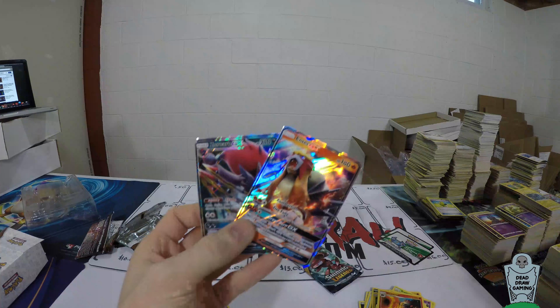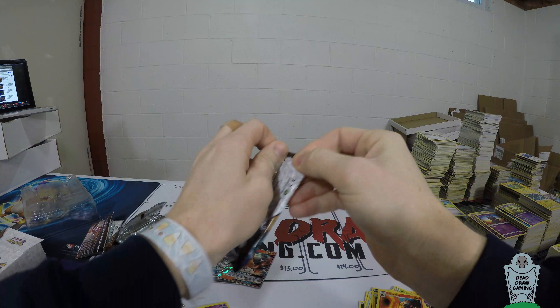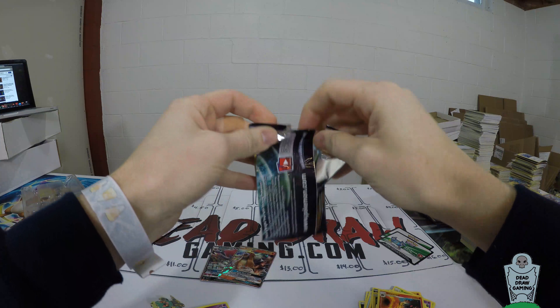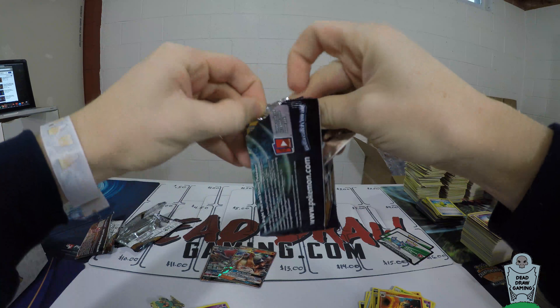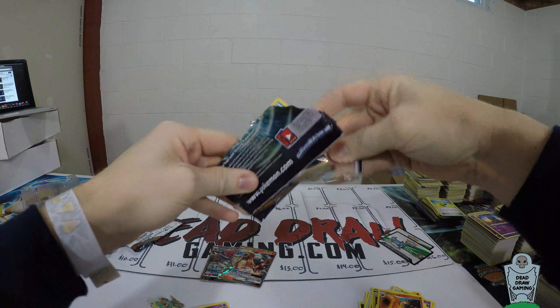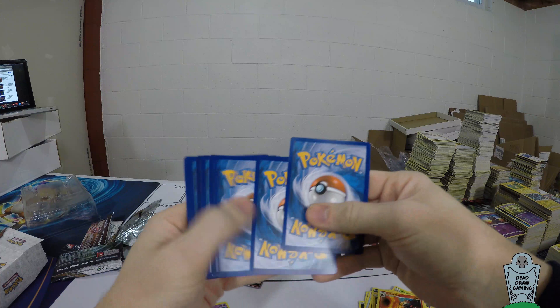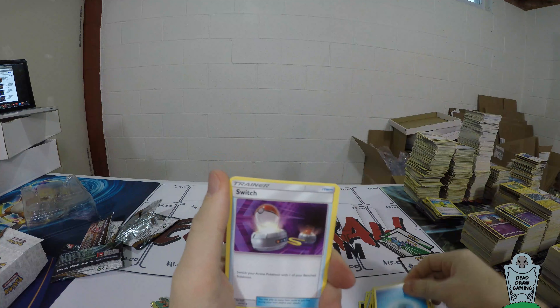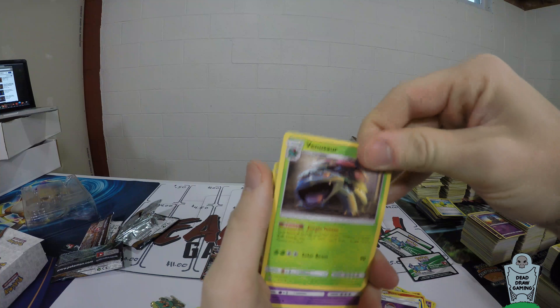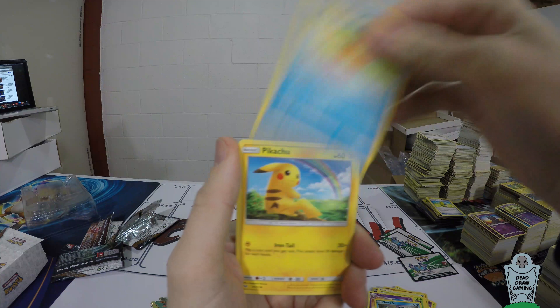We've got two GXs, but the Entei GX is pretty much just a bulk GX unfortunately, so it's about $14 worth of value there. The code cards you can sell for about 50 cents a piece. We will profit off this box, but I'll give you my full opinion after this is all done on whether you should buy this or not to resell.